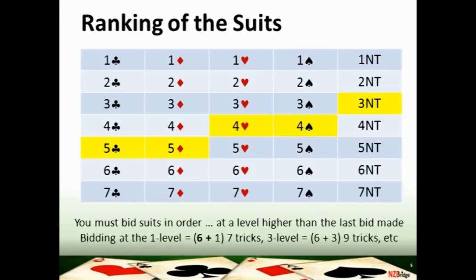Some contracts are highlighted on the bidding ladder because they are a very significant level of bidding — what is termed the game level. At the game level you get lots of bonus points for making your contract. We will look in more detail in lesson two at how many tricks you are contracting to take at the different levels on the bidding ladder.